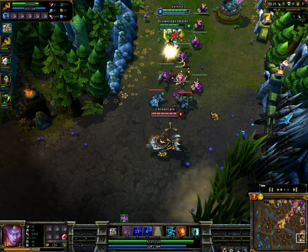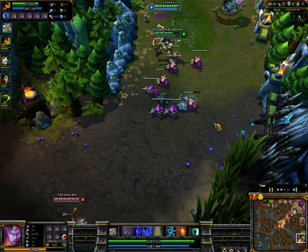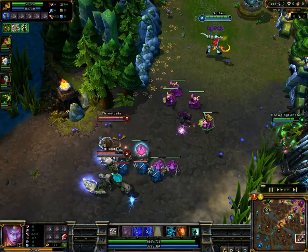Her heal gives attack speed bonus, your heal gives armor. So if she heals one person, they get increased armor, increased attack speed, full health, full mana, and then just crazy damage.